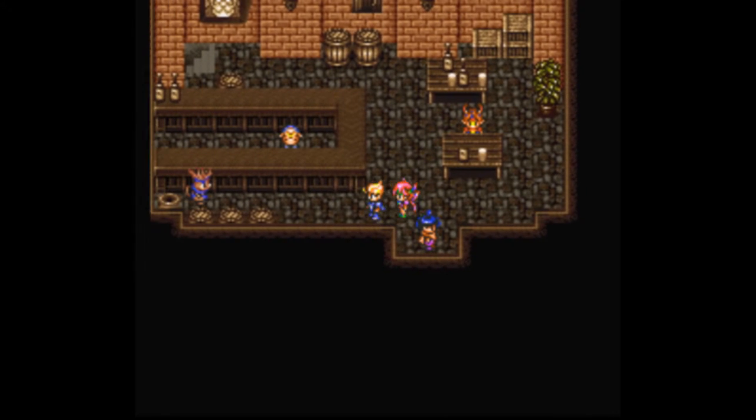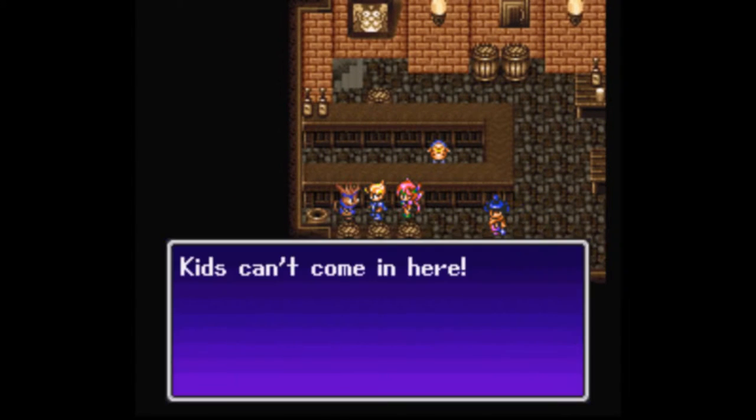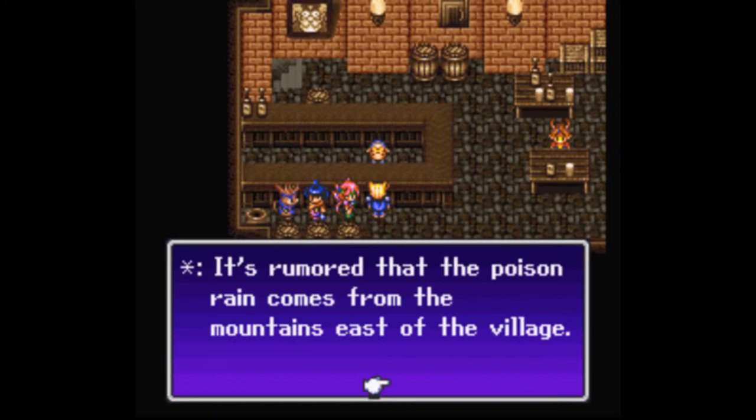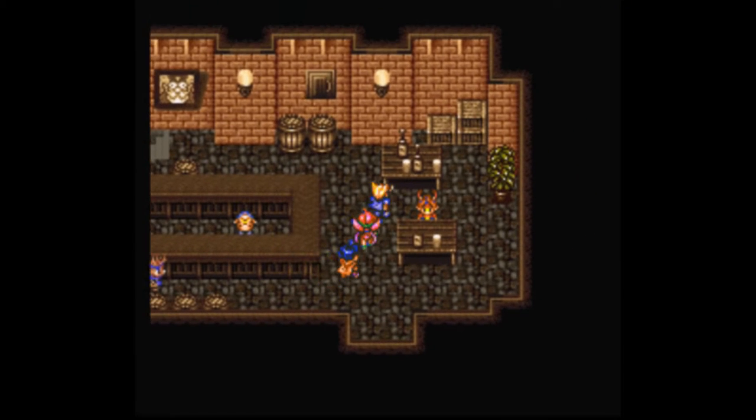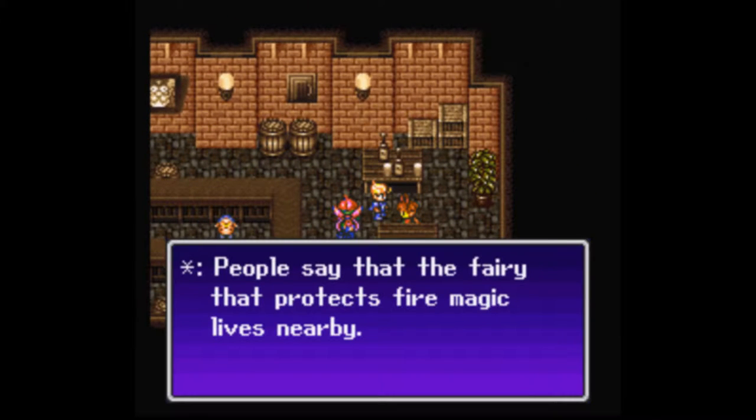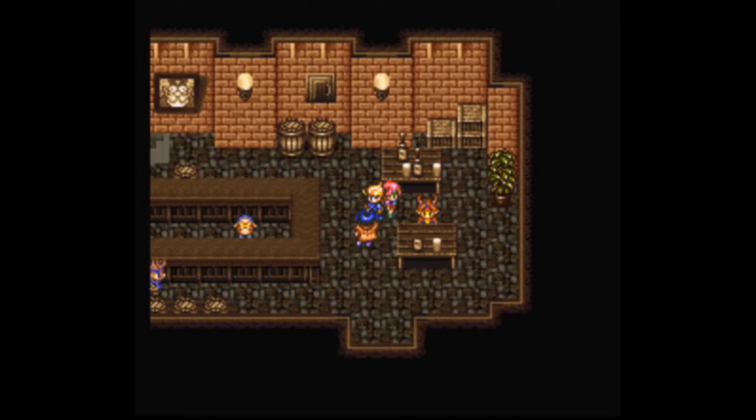Sorry about that. It is a pretty bastard move, but it's a good game nonetheless. We heard that the poison rain comes in the mountains east of the village — it seems unlikely, but might the Lomb be in that mountain? Maybe so.